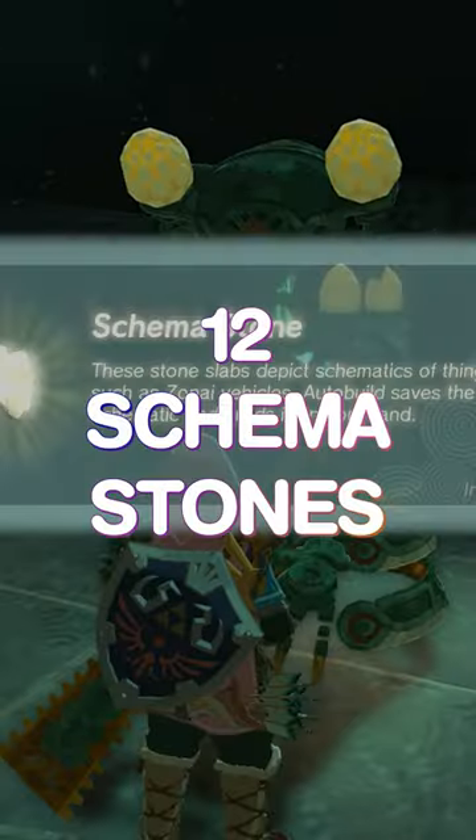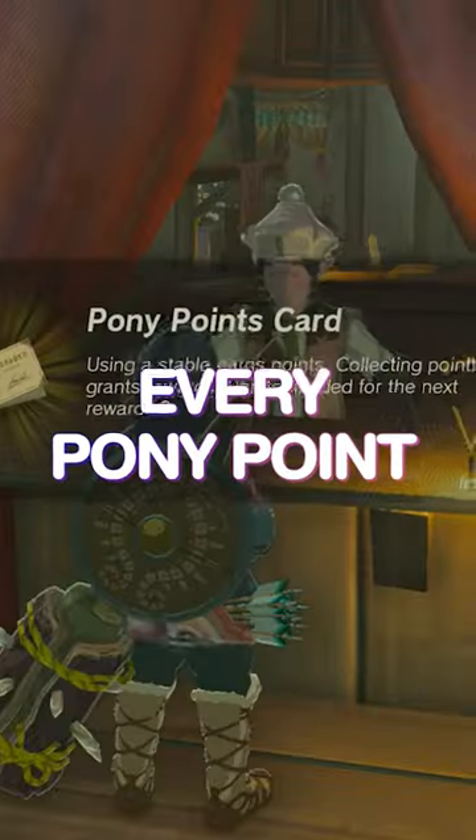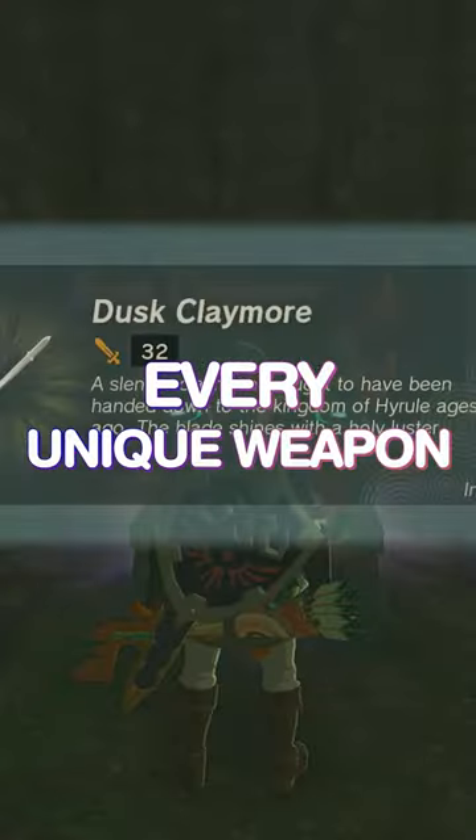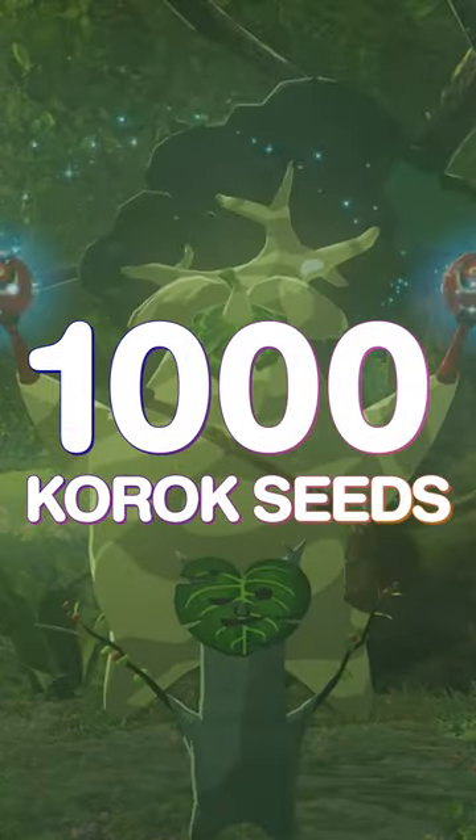3 travel medallions, a fully upgraded battery, 12 skimma stones, 34 Yiga schematics, 31 old maps, 20 sage's wheels, every pony point, every armor, every unique weapon, every boss medal, all hearts, all stamina, 1,000 korok seeds.